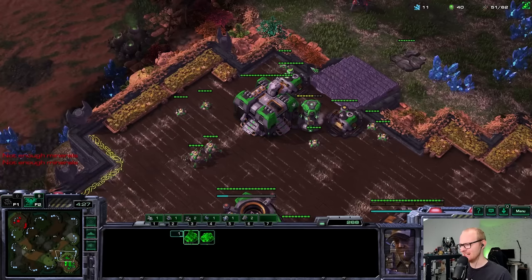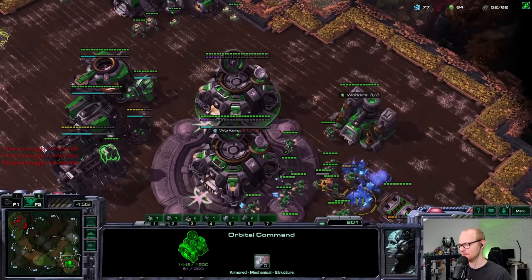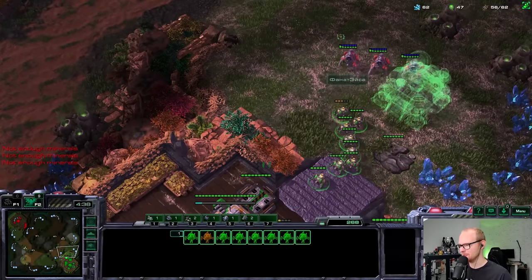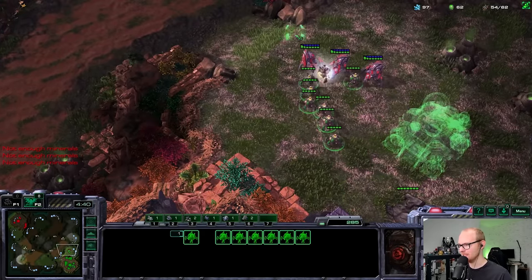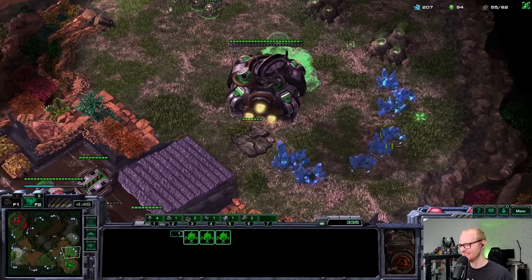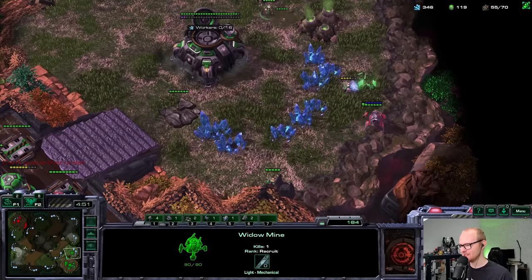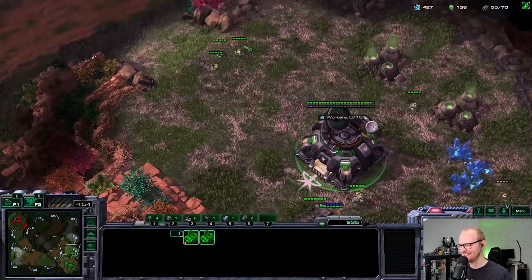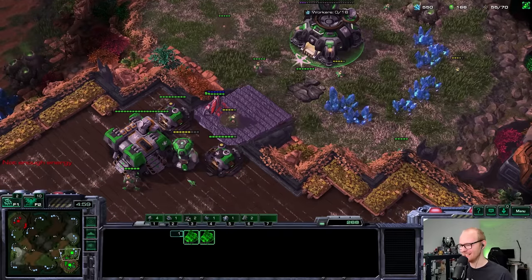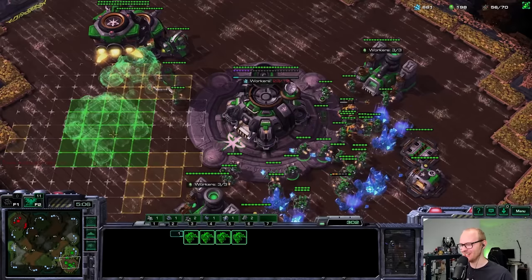He's already in front of my base. If I move out with widow mines he'll know how to counter that. I'm going to check how many stalkers there are — maybe I can surround him. He's not paying attention. I think I got the cutoff — I did! I'm just going to burrow widow mines everywhere. Let's see if he can escape. This is so freaking chaotic. I think we've got him boxed in now. There we go — well played! Not a bad job by him to micro out of that either.